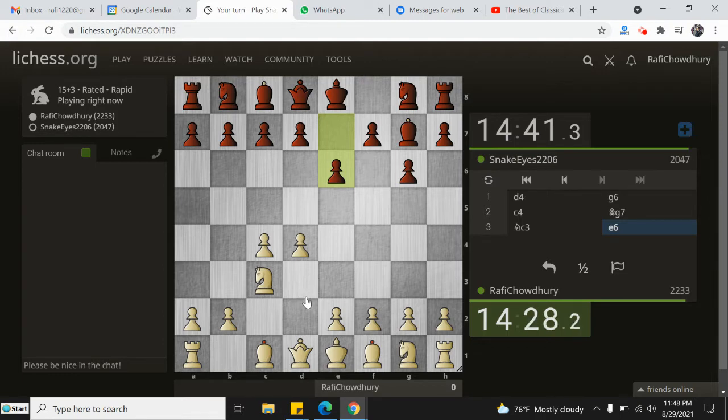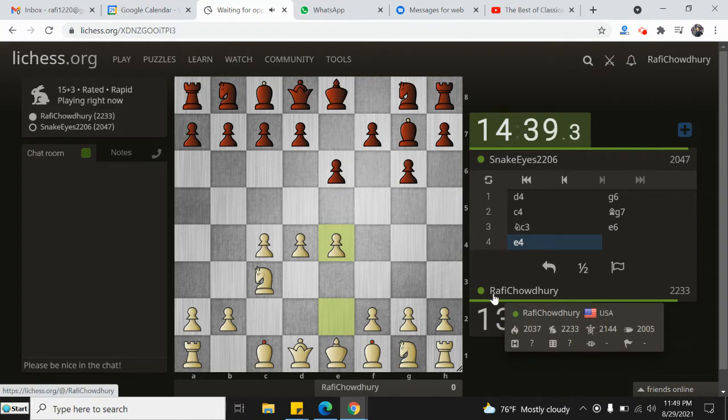He takes a slightly novel approach with the E6 move. That is interesting. Do I want to play E4 and take away that possibility of him playing this move? E4, then D5, then takes, takes, takes - I get a pawn. So let's go ahead and just take over the center completely and just follow some basic opening principles here.